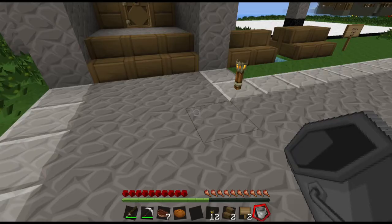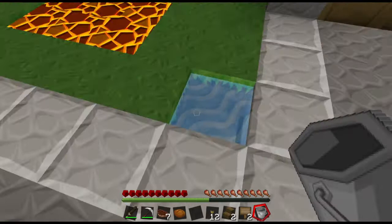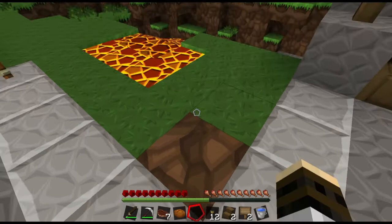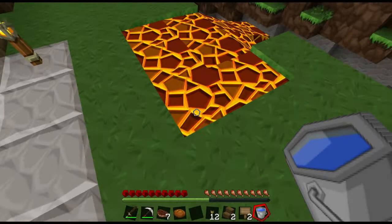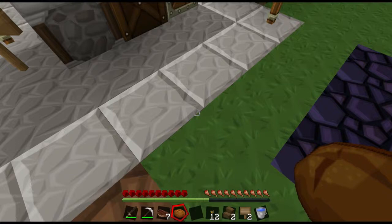To use the bucket, we go over to a water source and right-click — it picks up the water. And if we take water to a hole, like I showed in the last episode, and right-click, we can place it in. If you go up to a lava source while mining and you want to walk across it, place your water on it and it turns into obsidian. Obsidian is entirely safe to walk over.